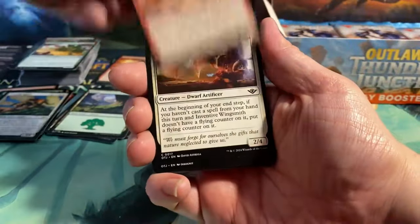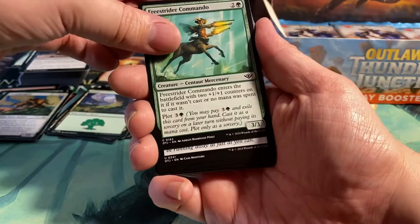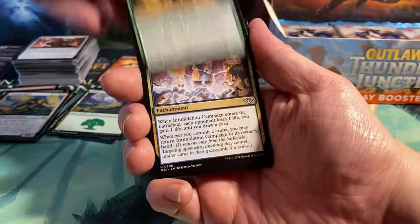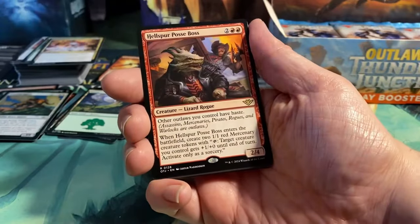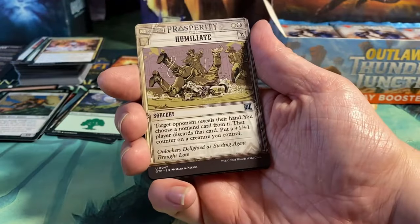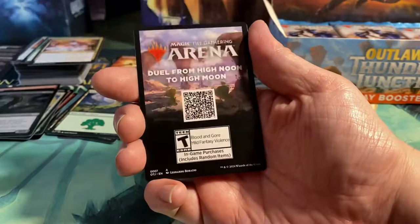Next pack: Cactarantula again, Quilt Charger, Inventive Wingsmith, Jailbreak Scheme, Desert Dew, Freestrider Commando, Boom Box, Rambling Possum, Intimidation Campaign. We have Magda the Horde Master as a rare, then another rare — Hellspur Posse Boss. We have Humiliate as a prosperity card, a foil Ambush Gigapede, and a regular Mountain.